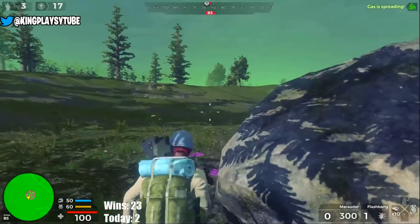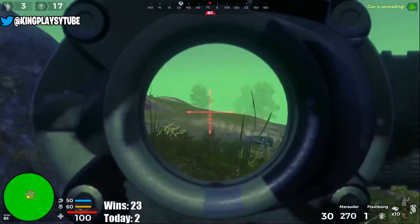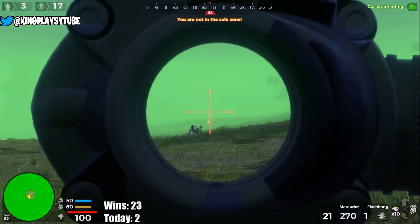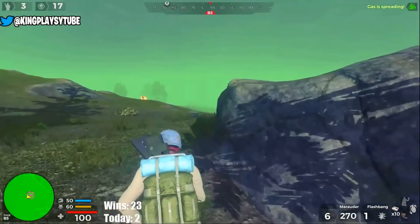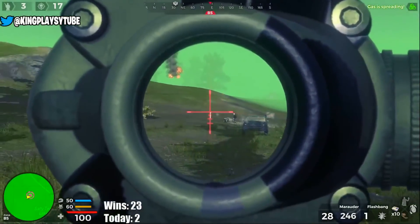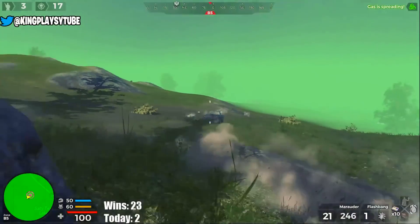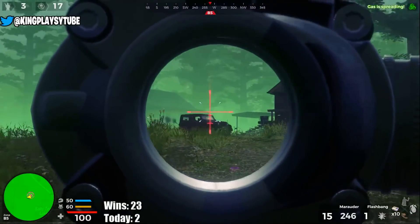Hello everybody and welcome back to a brand new H1Z1 PlayStation 4 tutorial. I'm going to go through my top pro tips on how you guys can get way better at H1Z1 in a really short space of time just by using a little bit more knowledge. Currently in PS4 I've got 29 wins, my highest kill win is 19 — I think it's one of the highest kill wins in the game — so hopefully some of these tips will help you get more kills, more wins, and just generally survive longer.